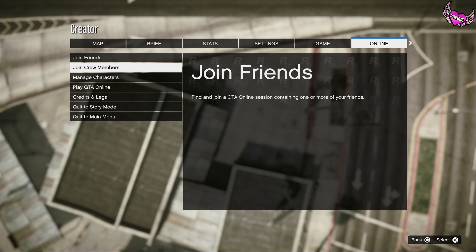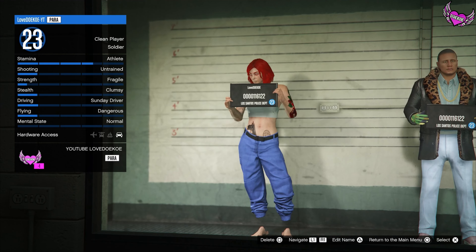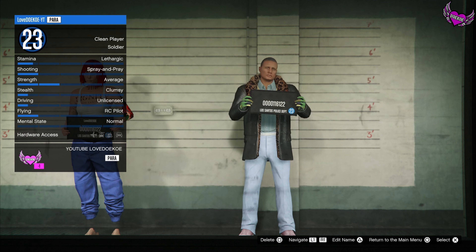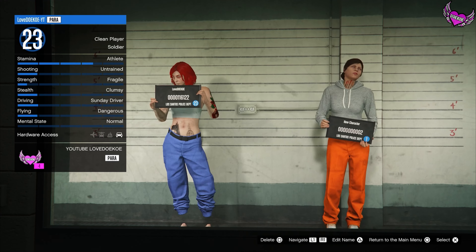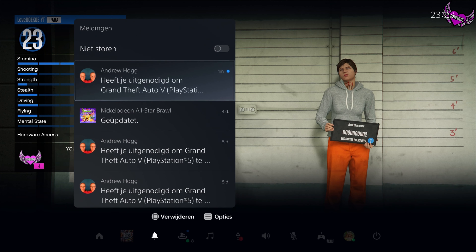Accept the alert. Open up your pause menu and go to online, make your way over to manage characters and click on it. You have slot number 1 and slot number 2 — you want to delete slot number 2. Type in delete and accept the alert. If you're on old gen, just back out to story mode. If you're on new gen, you're going to need a friend to invite you. My friend is in a different targeting mode than me — I'm going to accept this alert and join his session.